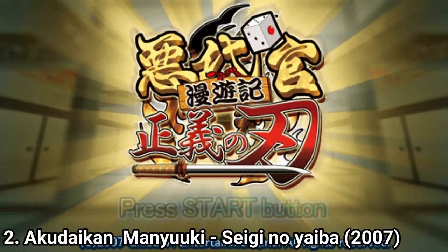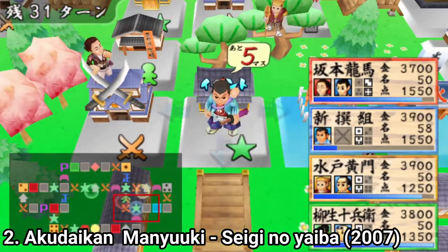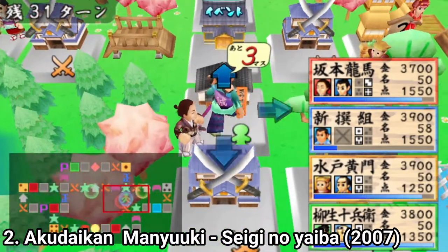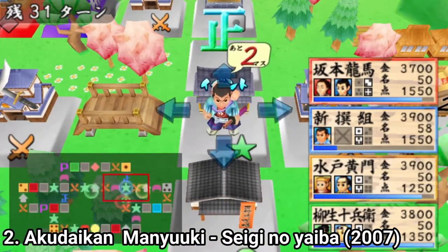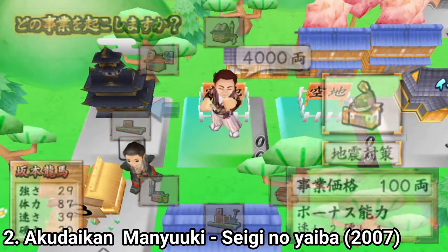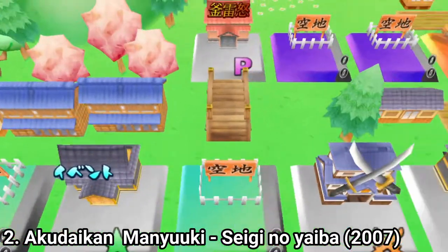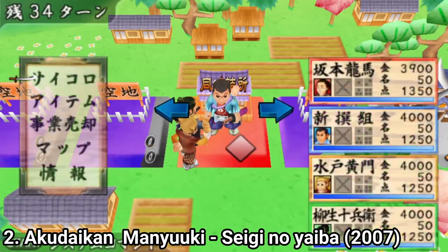The second one, Akudaikan Maniyuki Seiji no Yaiba, improves upon the first game. The best way to describe it is Monopoly with minigames. On the board part of the game, even if you get multiple types of shops you can open in your occupied spaces, you can't really feel any difference between them aside from the different look of the shop.